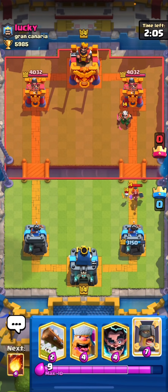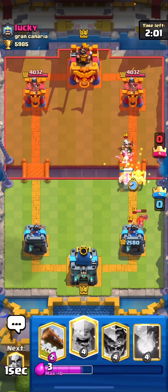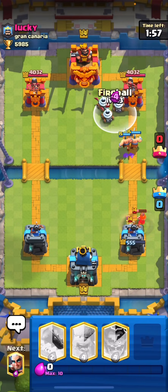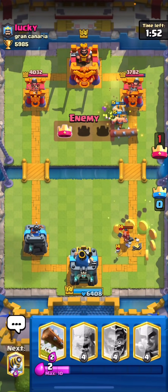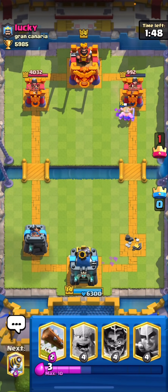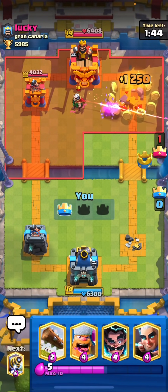All I need to do is wait for this to come here. I don't really care about the Valkyrie, I'm just going to ignore it. And yeah, now he's very screwed. Level 15 Elite Barbarians can connect with the tower. We lost our tower, but that's pretty much going to take his tower down. I guess we got a fair trade.